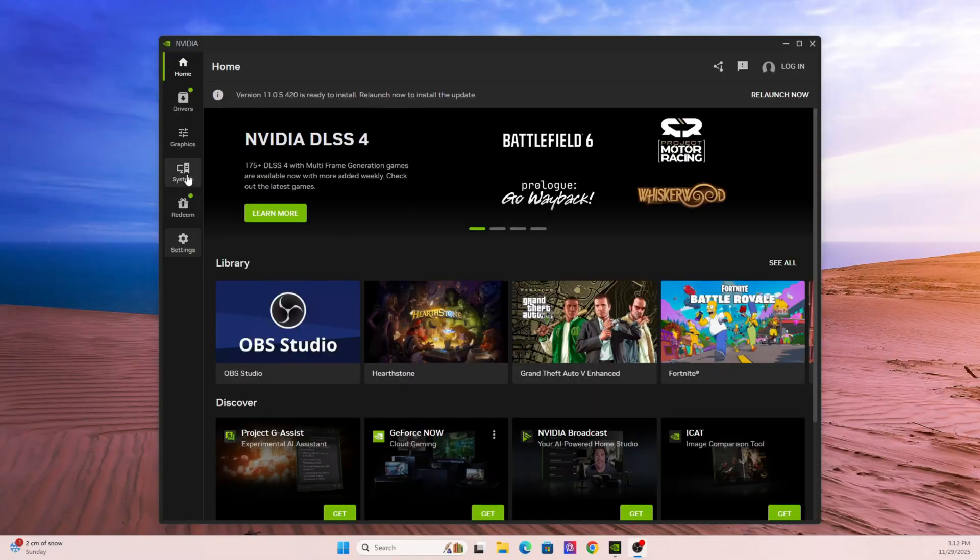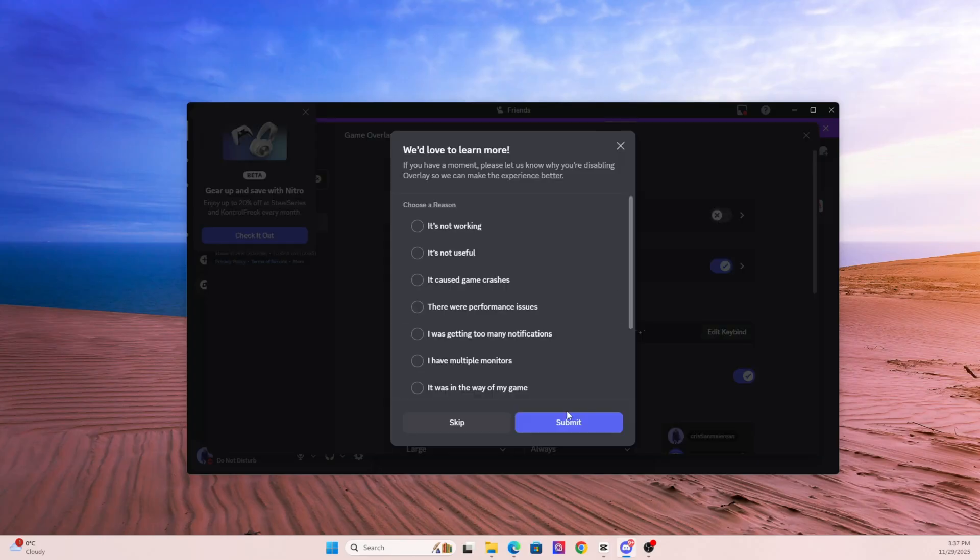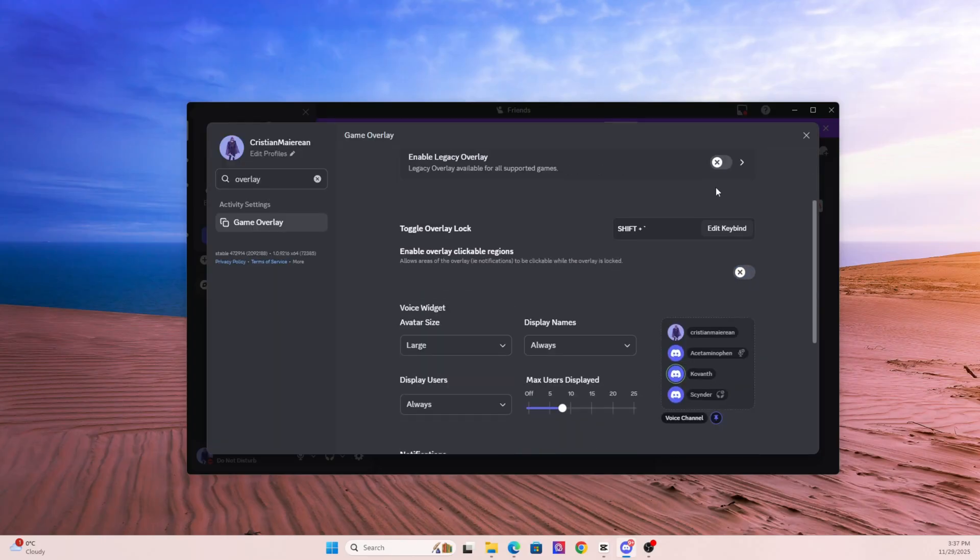These overlays hook into the graphics API — whether that's DirectX 11, DirectX 12, or Vulkan — and if a game is unstable, those hooks can cause freezing, black screens, or instant crashes. Turn them off temporarily and test the game. Disable the NVIDIA overlay in the NVIDIA app, turn off Discord overlay in Discord settings, disable Steam overlay in game properties, close MSI Afterburner, and disable Xbox Game Bar. You'd be surprised how often disabling overlays instantly fixes the issue.